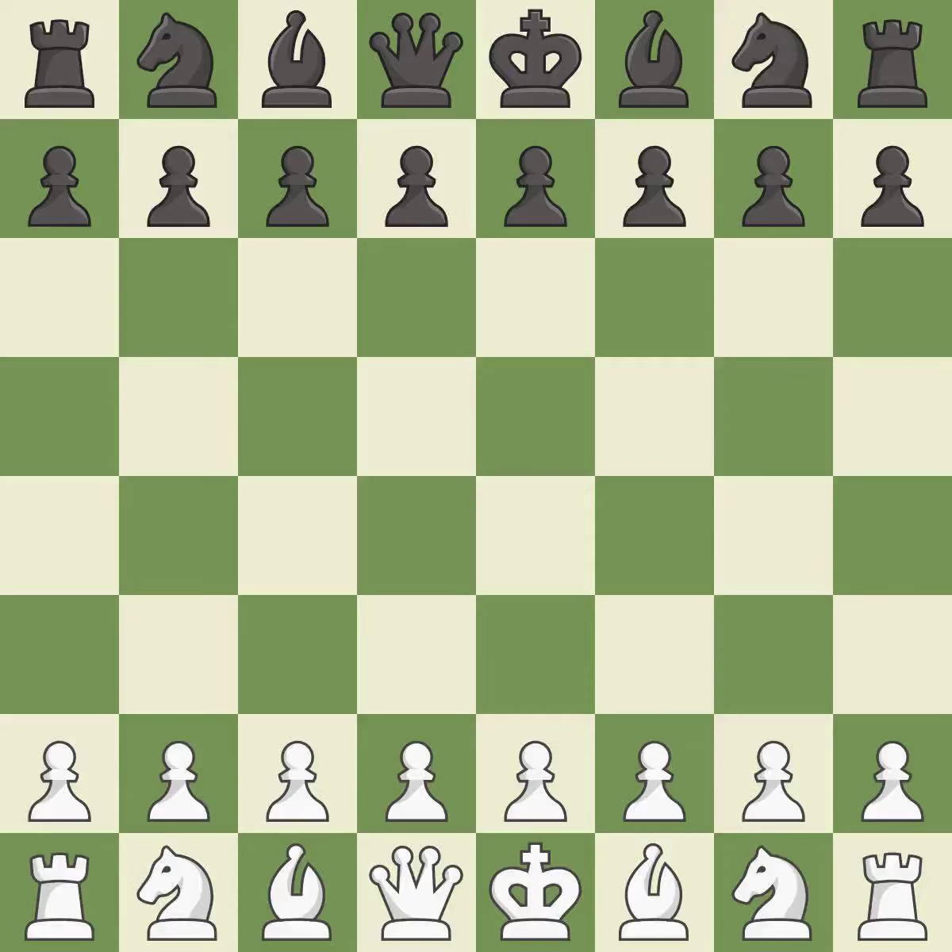Queen's Gambit Declined, modern knight defense, 5.NF3 C6. A close game that was lost by a mistake. White really outplayed black in that one. Both players had an amazing opening, and white overpowered black in the middle game.